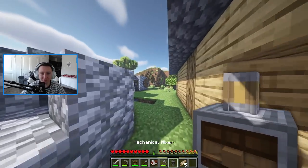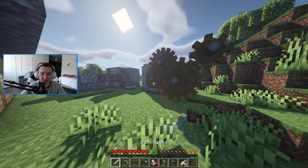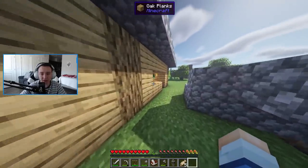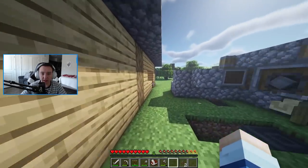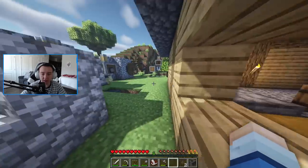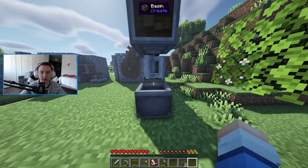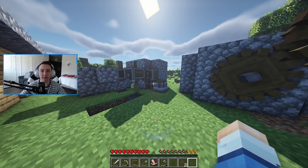There we go — mechanical mixer part two. This is gonna be a little interesting because we actually need a gearbox, and this might be a little too fast. So we'll have to see. There we go — perfect. So now we have a mixer up and running. And if I take my andesite alloys, I can make a basin. Now we can actually mix some things too, which will help us a little bit in automating some crafting recipes — semi-automating.